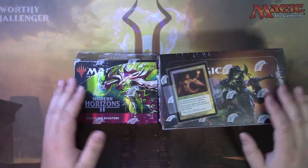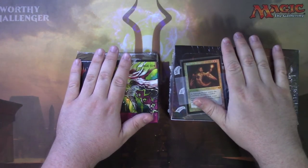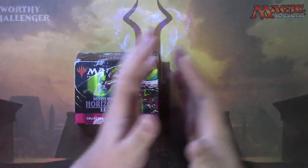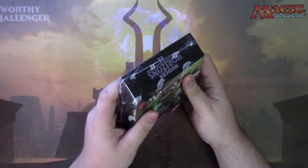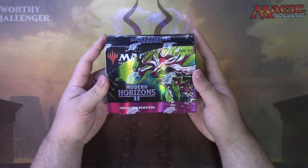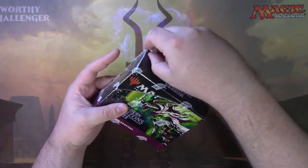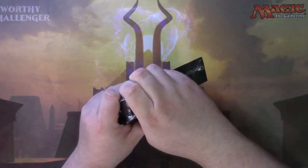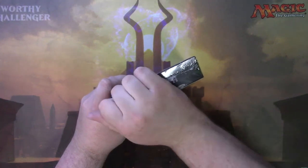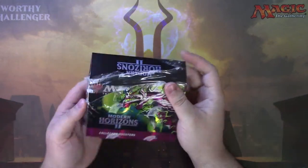I'm gonna split this up into two videos. We're gonna do the collector box today, and then we're gonna do the draft box probably tomorrow. I don't want to overload you guys with Modern Horizons 2 right off the bat. I'm pretty excited to open this up. It has been such a long time since we've seen fetch lands in a regular product. We had them in Zendikar Rising collector boxes and the buy-a-box promo slot, but we haven't gotten them in regular draft booster packs in a long, long time.